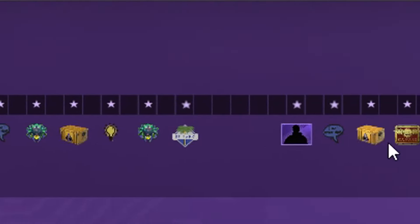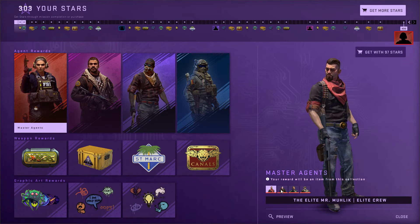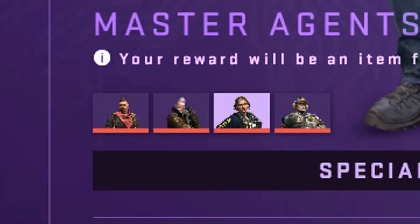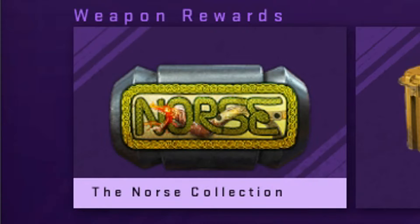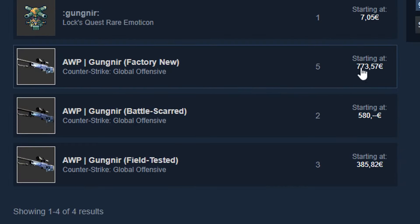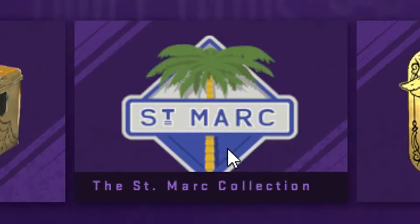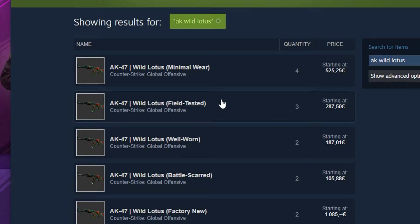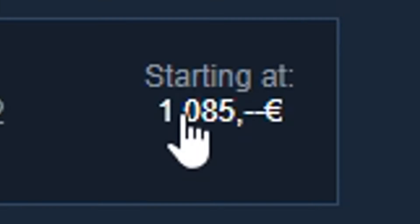First of all, there are a lot of cool random rewards you can get. For example, you're guaranteed one of these four character models, and some of these — I think Romanov and the lady — are actually pretty expensive. You also have three chances at the Norse collection, where you can get the AWP Gungnir. The Gungnir in Factory New is currently 700 euro on the market.